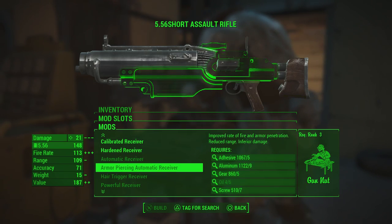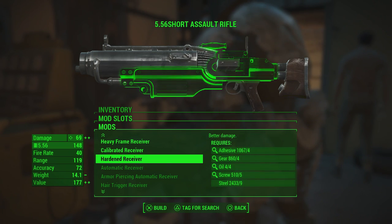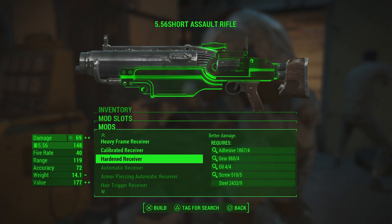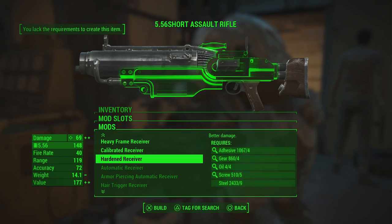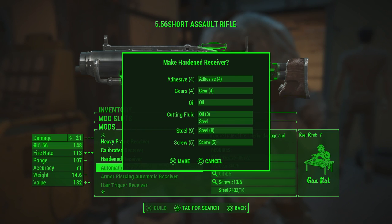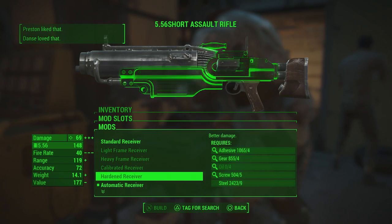You'll see this working on PlayStation 4 as well. Here I have the required perk but not the required materials — which is another scenario this trick covers. On PlayStation 4 and Xbox One, I suggest using the d-pad to press right and then flicking the analog stick down — it's quicker and more efficient than using the d-pad for both inputs. You press right on the d-pad to bring up the menu, then flick the analog stick down before the menu pops up, and you can craft the next item you otherwise couldn't.